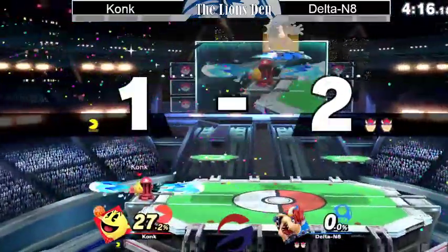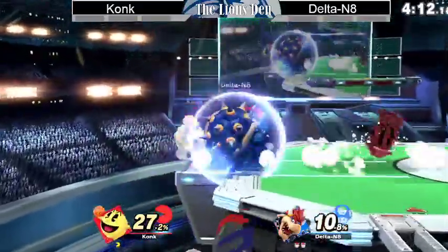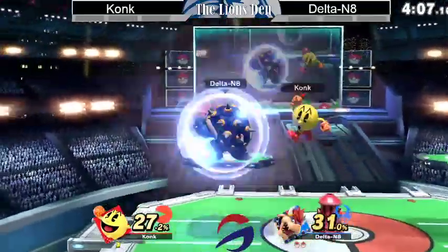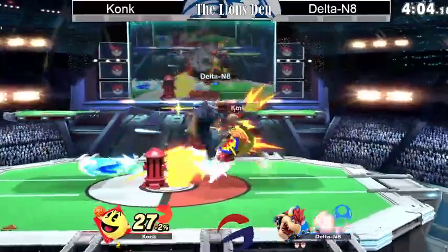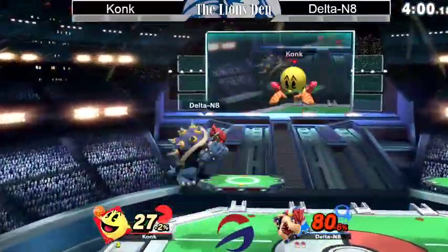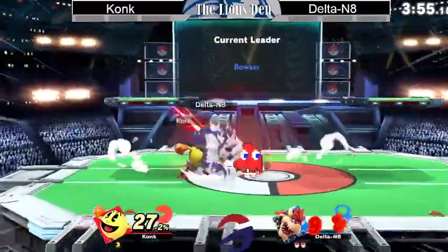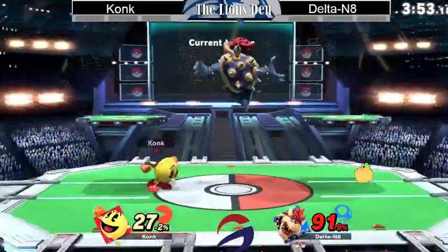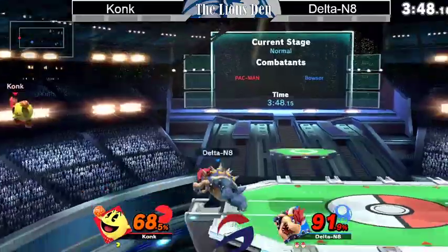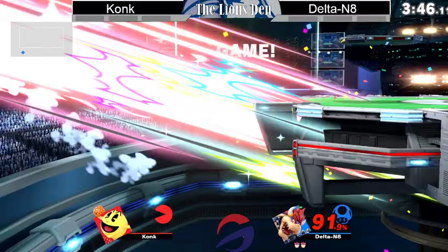He gets set up in neutral or in a pressure scenario, but he can't stay in position. Trying to get something going with these fairs, but with how big Bowser is, it's hard to keep it going. Some hydrant play. Delta's just taking a second to consider his options in shield, knowing he'll be safe from Pac-Man. That forward air is absolutely anti — those fairs. And the back air is going to take the first game off of this set.